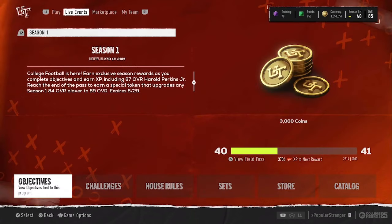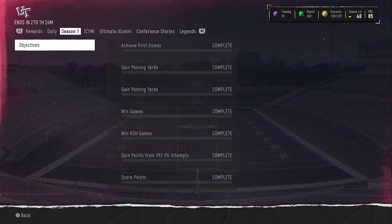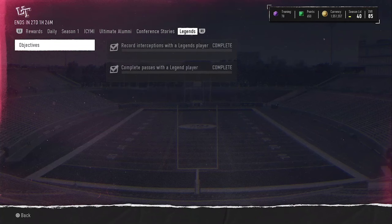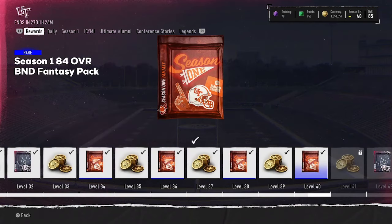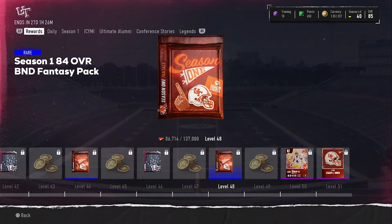Speaking of rewards — you can get a free 89 overall from the Season One Field Pass upon completion. I'm at level 40 having missed a few days of daily objectives. New objectives are usually added every Monday, and with the Ultimate Alumni drop this afternoon we might see some new objectives added. Scrolling through the rewards, there's an 84 overall fantasy pack awarded four times — at levels 10, 30, 40, and 48.